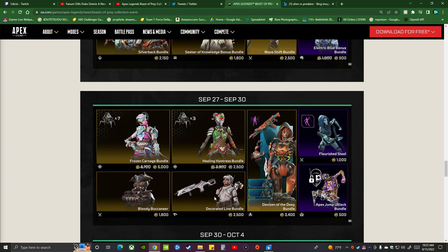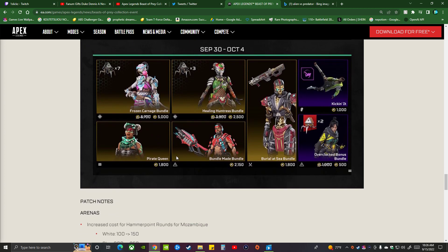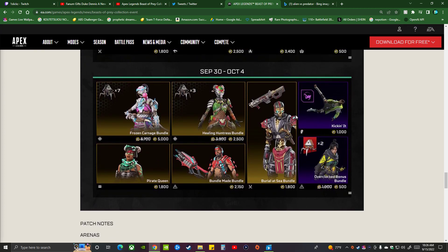You have the Reject Ads Octane skin, and you have the Decorated Land bundle. I probably would get the Bangalore skin but I'm not gonna get it. You got the Bloody Buccaneer Bloodhound skin. Then September 30th through October 4th you have the Revenue skin with the CAR skin, kicking it skydive emote, Overclocked Bonus skin, Wraith skin, the Made Man bundle with the Charge Rifle.